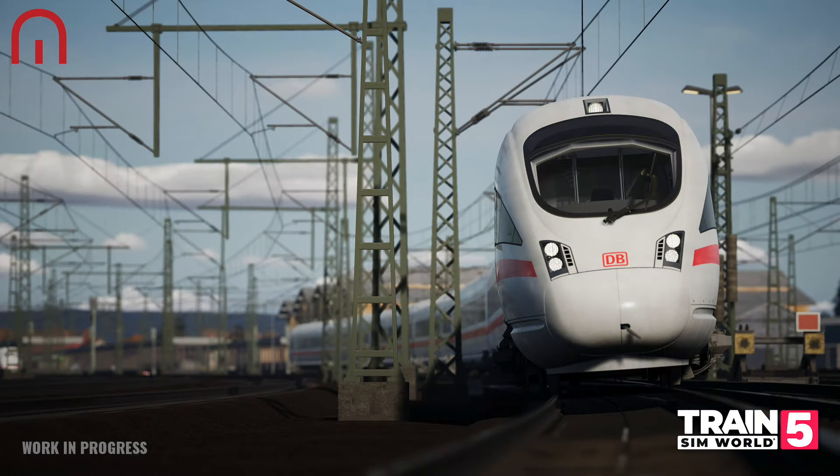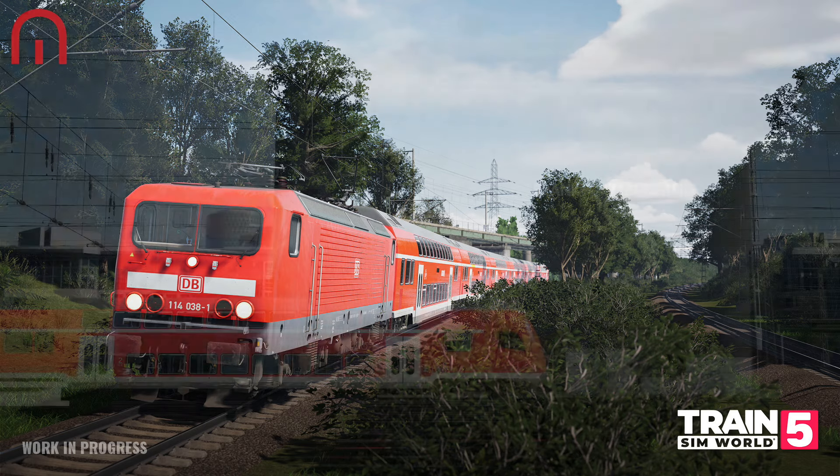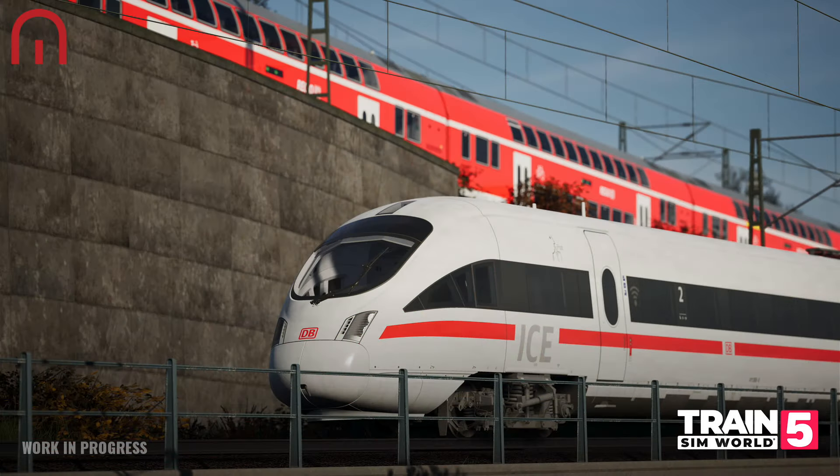Route hopping — as a reminder, players with selective routes in their collection will be able to jump between routes that share a common location without returning to the main menu. On Wednesday the 11th of September you can view a preview of the Frankfurt-Fulda Kinzigtalbahn route, and you can still pre-order Trains in World 5 with the Deluxe and Special Editions giving you early access from Thursday.